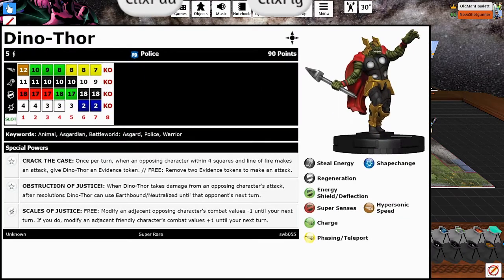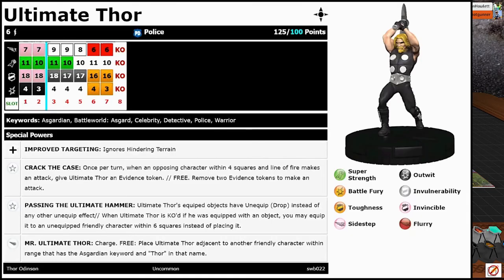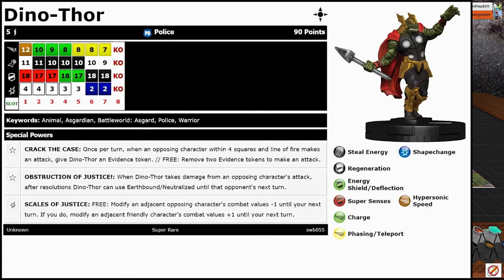Next up is Dino Thor — it's a Thor in the name and has whatever the stuff that Ultimate Thor checked for, plus the Asgardian keyword. He's also got Animal. He starts with Hypersonic, 11 attack, 4 damage for 90 points — pretty solid little piece. He's got a bunch of Steal Energy and Regen throughout his dial, also has the PD team ability, only 5 range on him. He's got that same Crack the Case trait that we saw earlier. He's got Obstruction of Justice: when Dino Thor takes damage from an opposing character's attack, after resolutions, Dino Thor can use Earthbound Neutralize until that opponent's next turn. We'll see how that works now that pushing is no longer a thing — I feel like it's going to make him a little bit better.